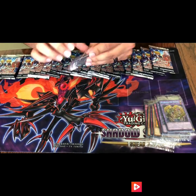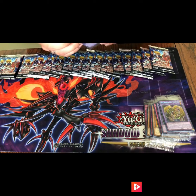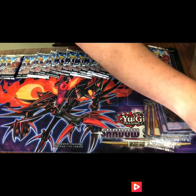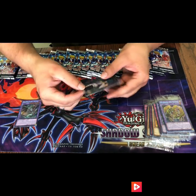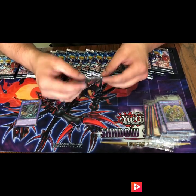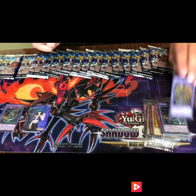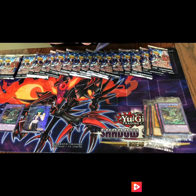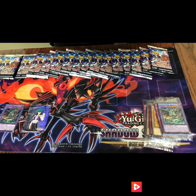Let's get into these promo packs and see what we get in here. We got Jesse Anderson as our first card — that's pretty cool, that looks nice. I wonder — I mean, Jaden's in here too, he's a Hero. I'm a Hero player, so that looks pretty sweet.